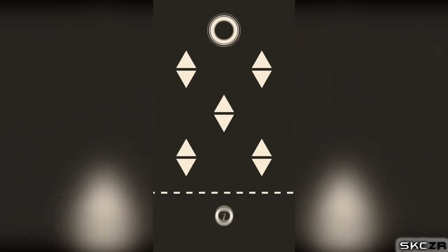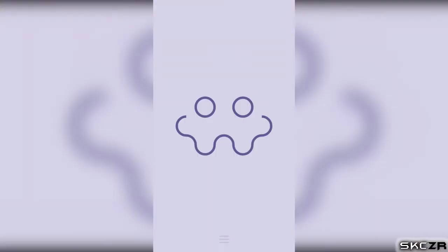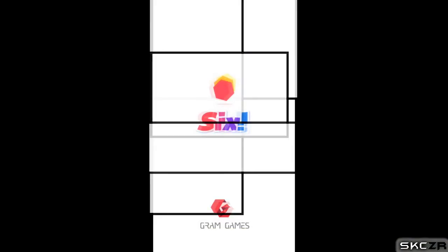The game at number two is called Infinity Loop, and it's a real stress buster — it's an awesome game. It's a puzzle game where there will be a jumble of patterns and you have to rotate them all to make them into an enclosed shape. There are two modes: one is joining all the jumbled pieces and another is releasing all the joined ones. The more you play, the harder it gets — it's definitely a stress buster.